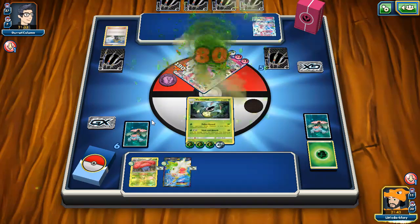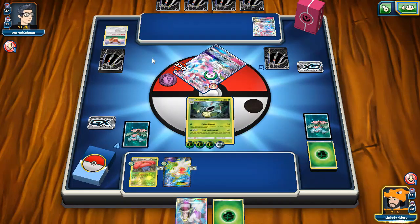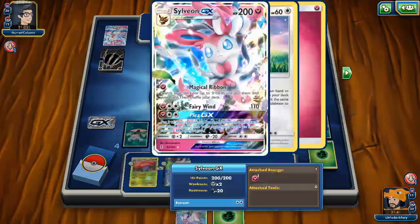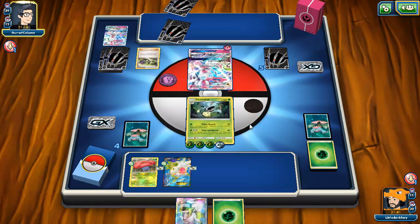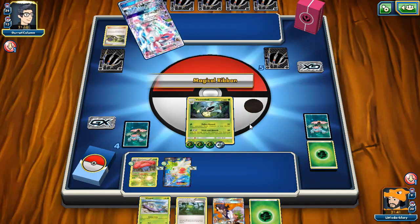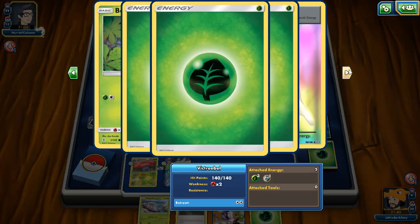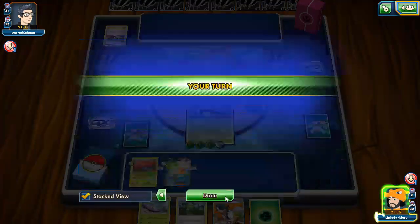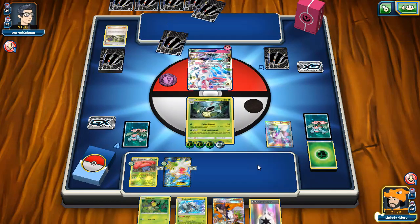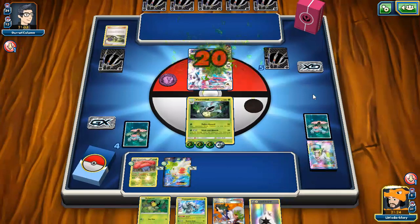We're short three energies so we only have like two left, gotta watch out for that. He only grabbed one card — I guess he has all items left. I'll just load up energies. I don't think he has any Field Blowers left, so it's fine. Stick and Absorb — would have been nice if he was still burned. We can take him out here — two prizes! The only thing holding me back from winning is four Handiworks, but he's item locked so maybe only two.